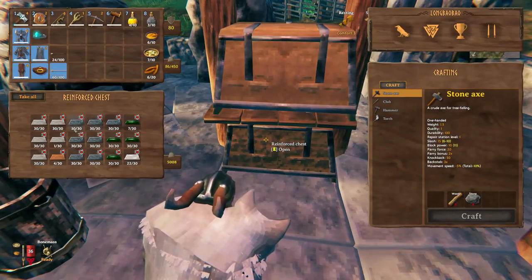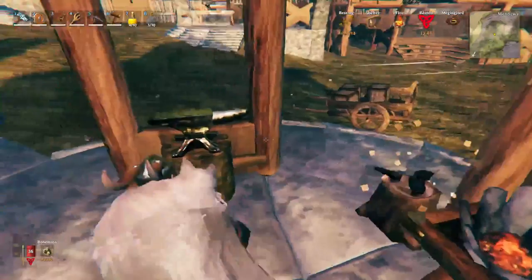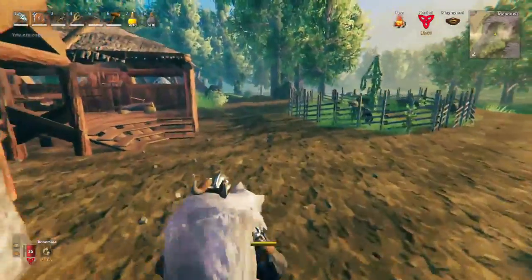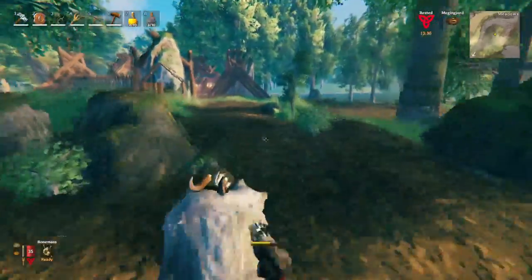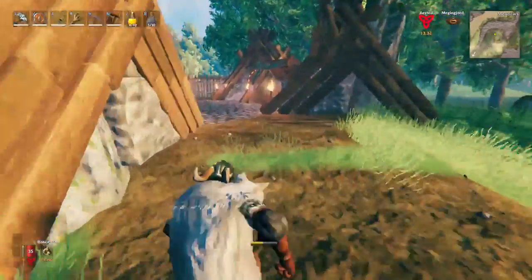I've gone ahead and smelted all of the iron already, along with the black metal. Now when it comes to linen, we do have to go to our plains farm and get some more from there. I do have a little bit in this base but we're just going to grab a little bit more.